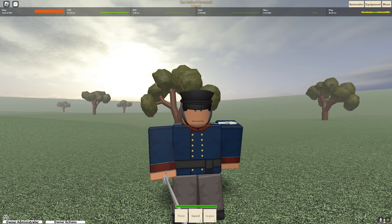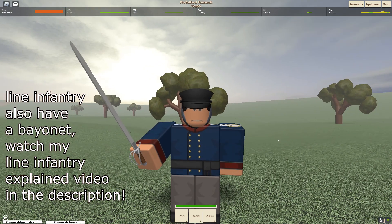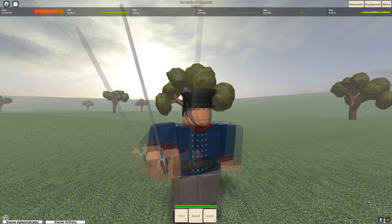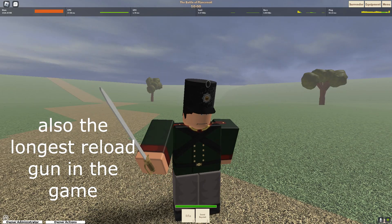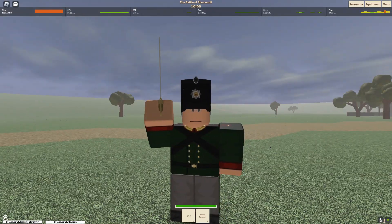Classes like the officer, light infantry, and line infantry have a sword which does 40 damage, making it a three-hit kill against people with full HP. Riflemen have the strongest weapon in the game when it comes to damage; however, they have a four-hit kill sword against someone with full HP. The same sword is used for artillery rankers.